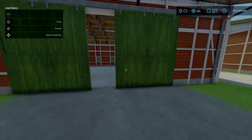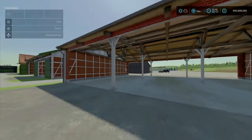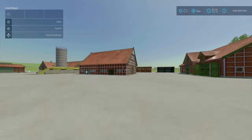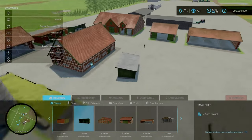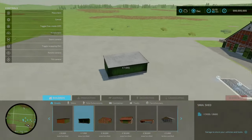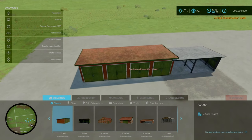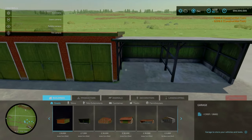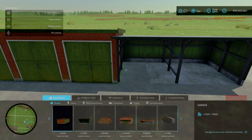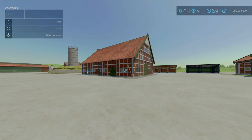Moving across to the final few sheds — all of them are pretty much the same with different features. The great thing about this mod pack is that when you place these down, you can put them very close together. For example, as long as you're not clipping through, they just go right next to each other extremely well. That's something I love about this mod pack — you can create your own farm. These are the kind of DIY build-your-own-farm packs you get every so often.